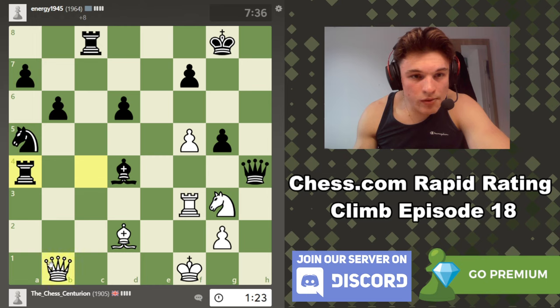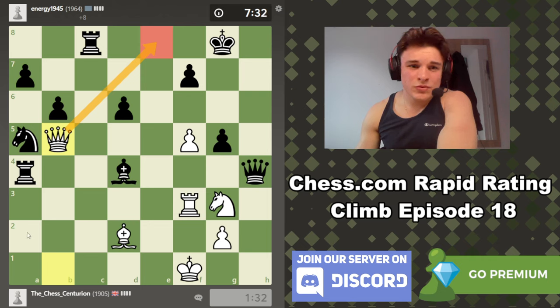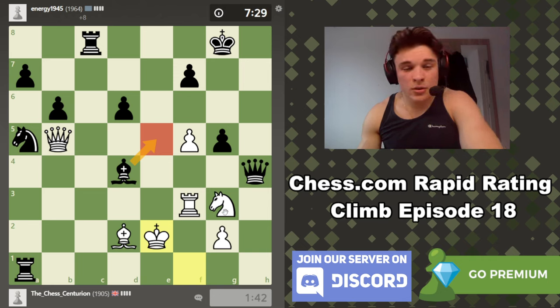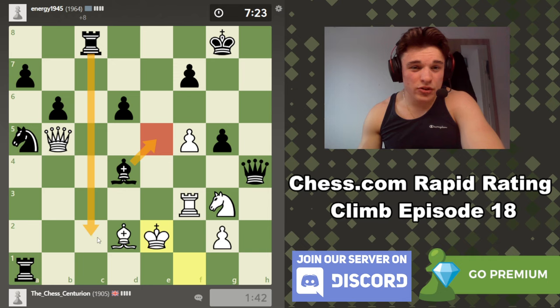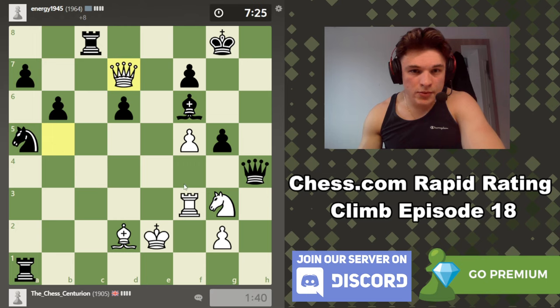This defends e8, so after rook a1, king e2, he can't play rook e8. He also can't play queen e4 because my knight controls e4. I still think this is the move, just to force this knight out. Can also just play a move like rook c2. You can also bring the knight in and threaten the bishop — that's solid.